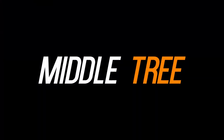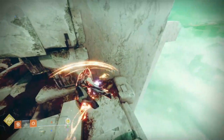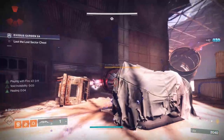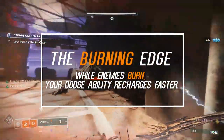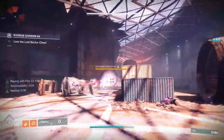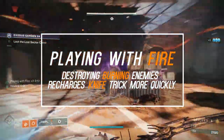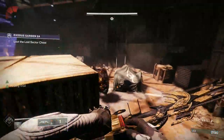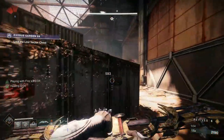On the middle tree of Gunslinger, which we also call Blade Barrage, there's an insane synergy where your charged melee is a knife that burns targets. While those targets are burning, you get your dodge back a lot quicker. When those enemies die, your melee also charges quicker, which means your melee and your dodge are charging super quickly just off of you throwing one charged melee.